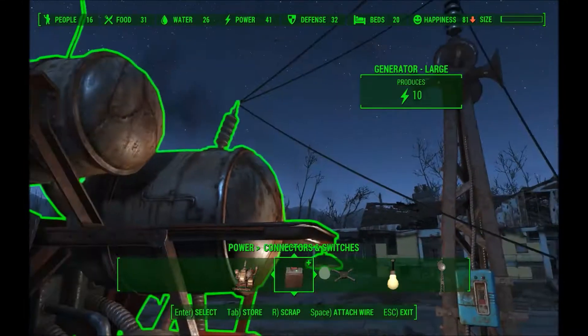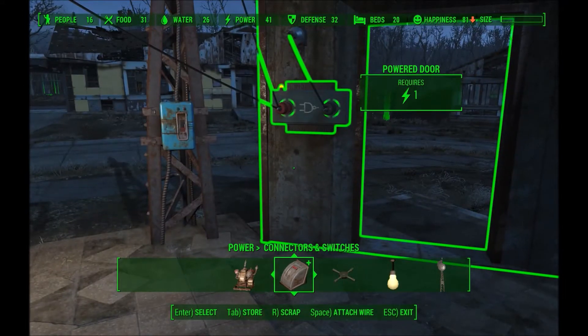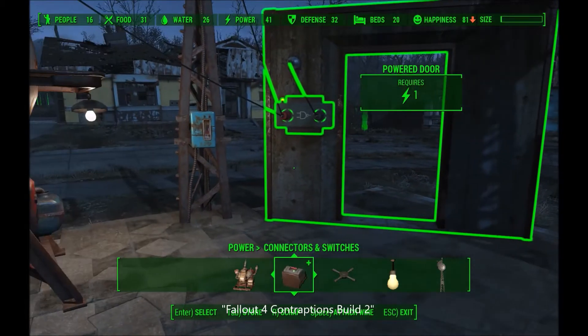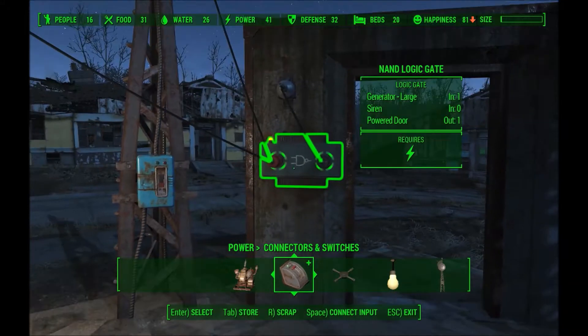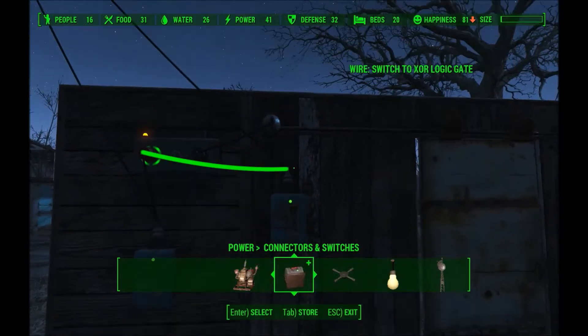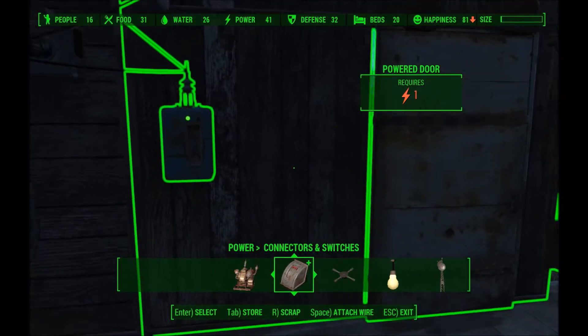There are YouTube videos on this so if you don't know how to do it, it's really easy. I demonstrated it in the Taffington Boathouse video. Another example I did in the Church of the Holy Living Tree video is this powered door setup where you've got an outside switch and a panel on an inside wall.